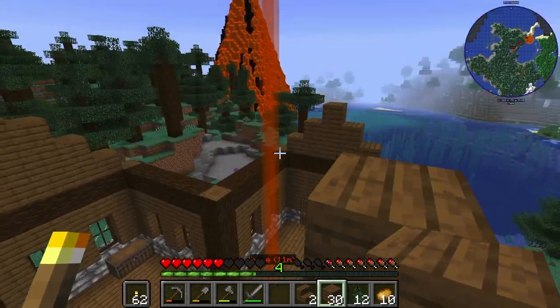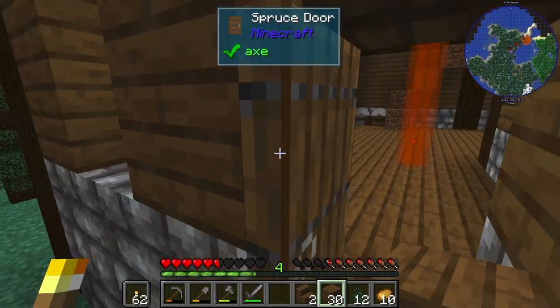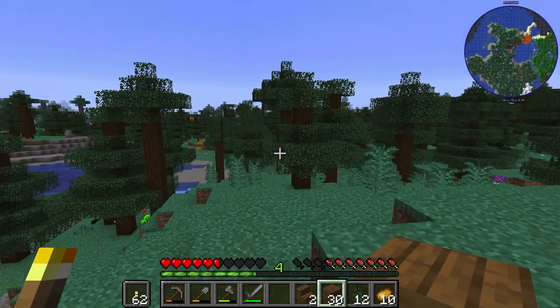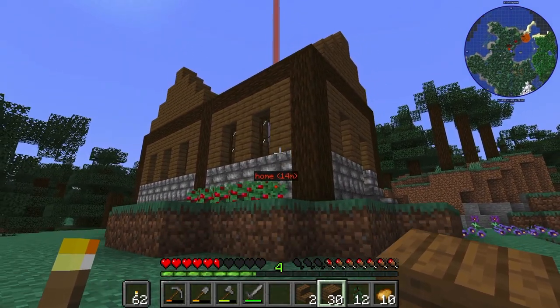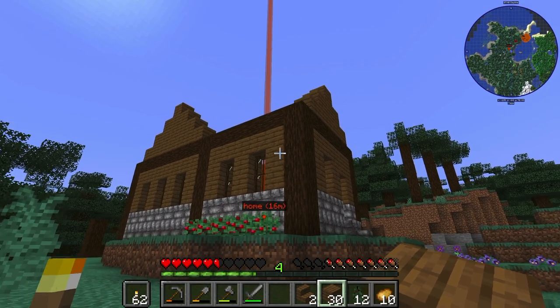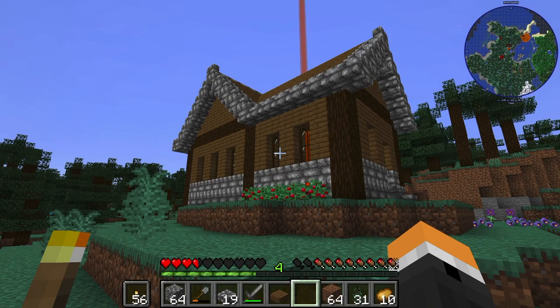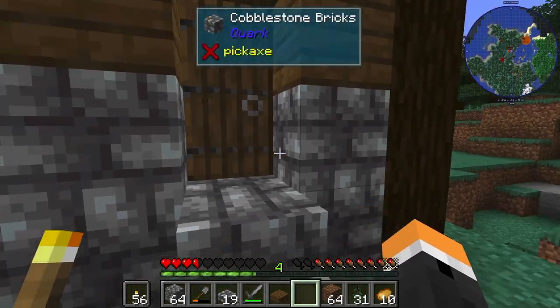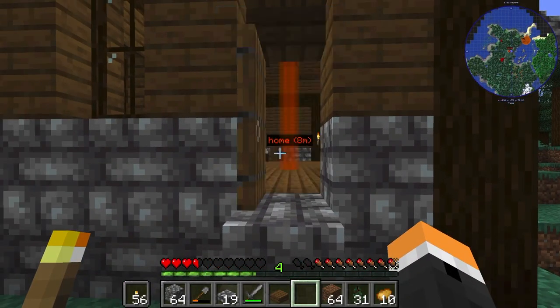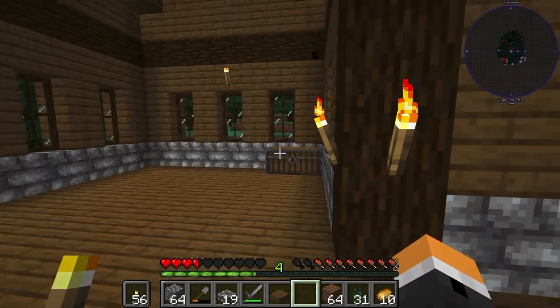Now we just gotta make the actual roof part of the roof. Watch this — I'm gonna show off my really epic cool editing skills, and you're gonna see this house have a roof in three, two, one — boom — it has a roof. Yeah, I know. It's pretty impressive. Try not to go into complete catharsis because of that edit. I know it was very, very cool.